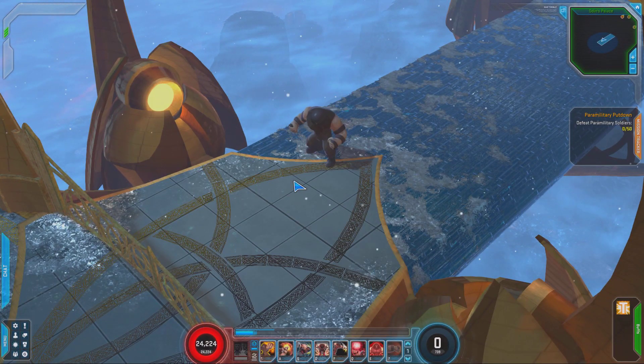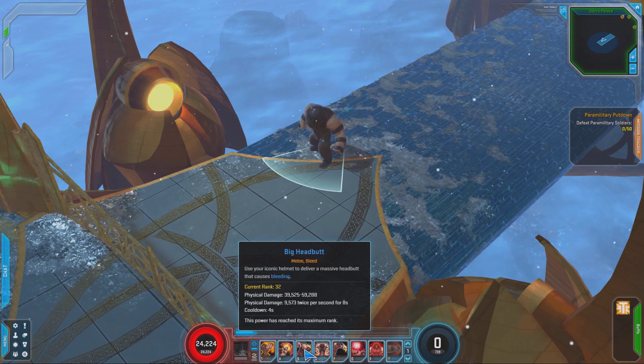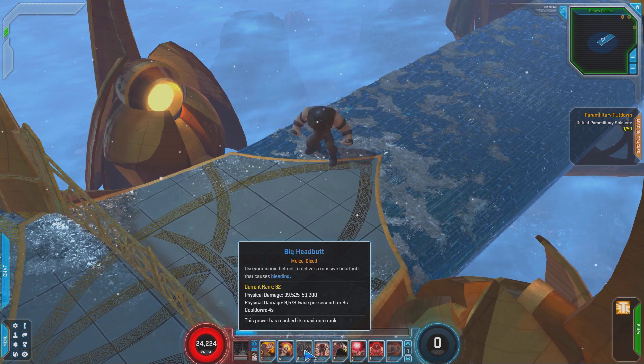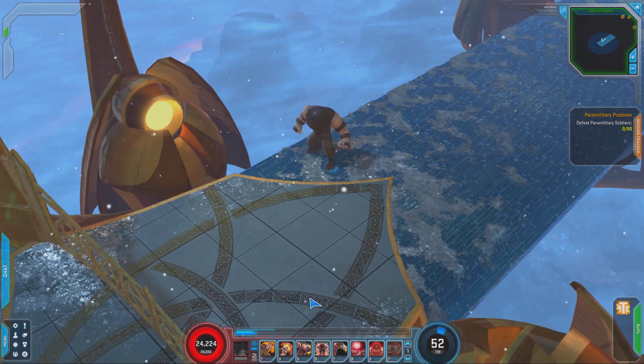Next we have Big Headbutt. Not too flashy, but does a lot of damage on a 4 second cooldown. And it puts him in a bleed state for 8 seconds. So you keep this bleed on permanently, and it does absolutely massive damage. Really great skill — just nice to have in your rotation, in my opinion.